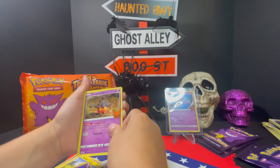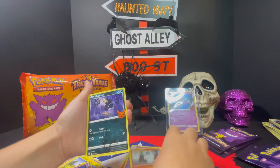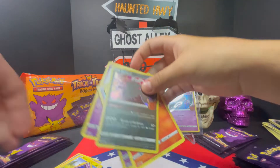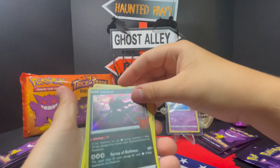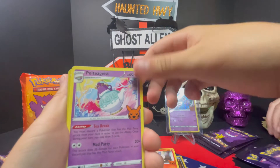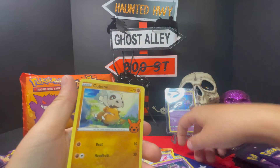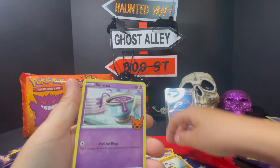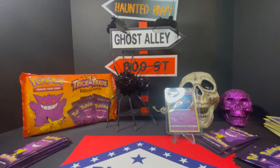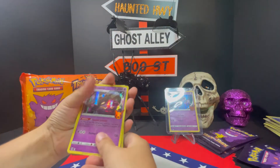Pikachu. Pumpkaboo. Gengar. Litwick. And Murkrow. Murkrow. Darkrai. Litwick. Polteageist. Mewtwo. Cubone. Tynamo. Looks like there's so much of the repeats, guys. I guess there's only so many cards in the set. But the good thing is we're probably gonna make our own set or two out of this.